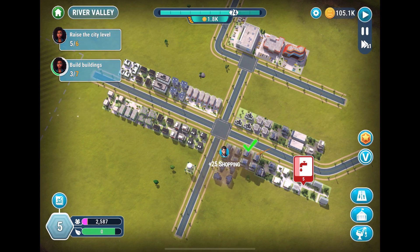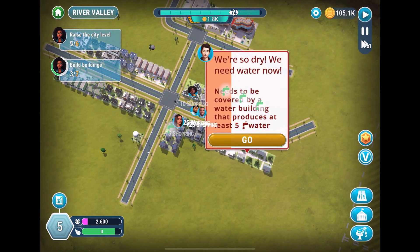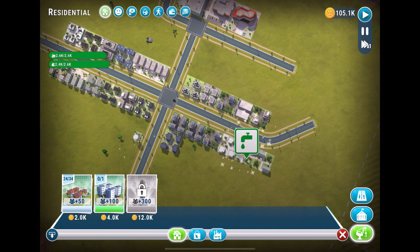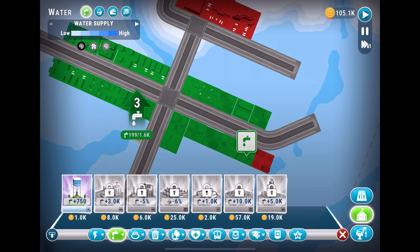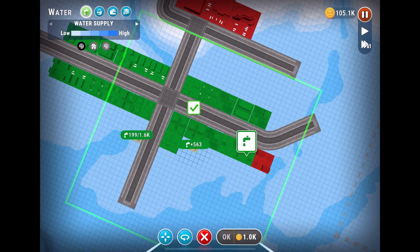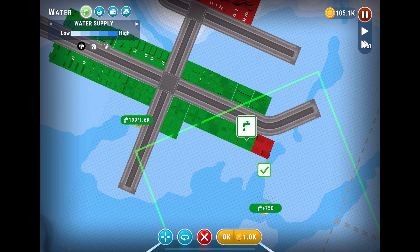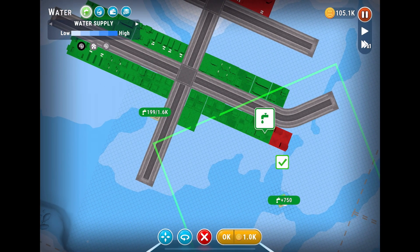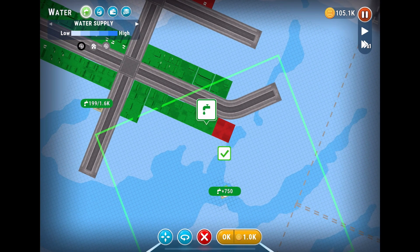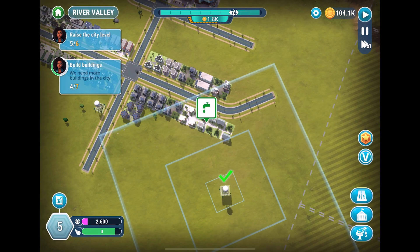Continuing down this street — this person needs some water. You're correct, sir. Let's go back to the water and get something for this area right here. We'll place it here for now — we can move it.